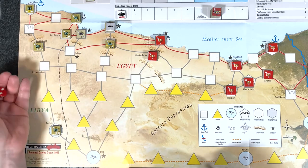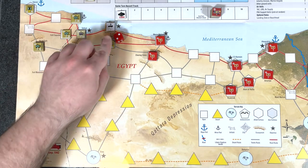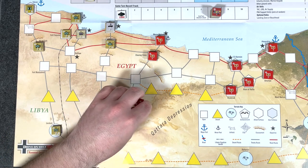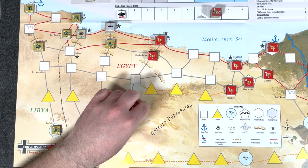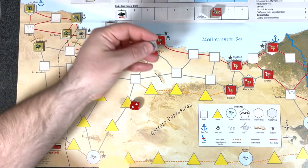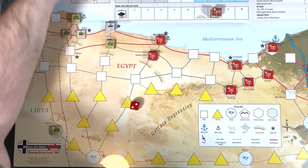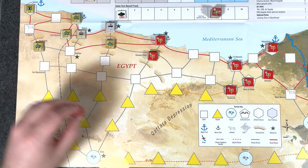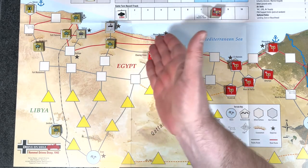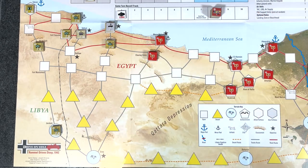Finally, axis combat support units — we want to roll high. A two, which is U1: select and reduce that number of axis combat steps or eliminate that number of axis support units. We're going to eliminate one of these engineers and put him in support. That is the air subphase. Now we go to the counterattack phase. If allied units are landing in the same spaces as our axis units you must initiate an allied counterattack. There are none — we kicked their butt and got rid of them, so no worries there.